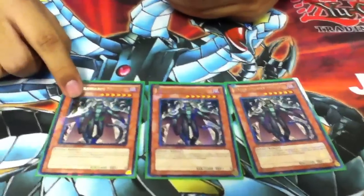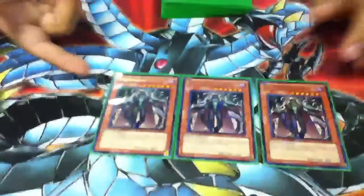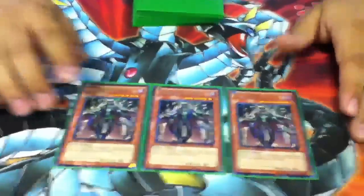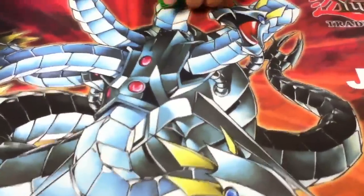Three Moth, because bouncing stuff is the best thing ever in this meta right now. If you can bounce things back to the extra deck — it's basically an overgrown Penguin Soldier that can attack, and he has 2400 attack.